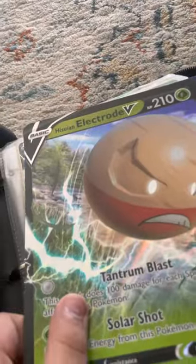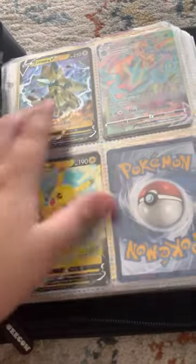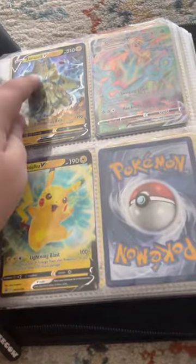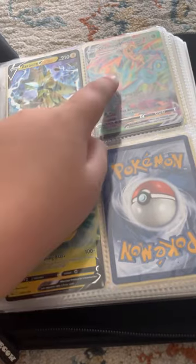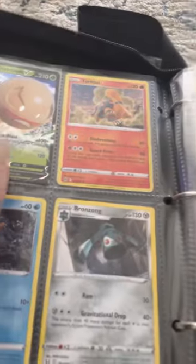We got Electro V, Pikachu V, Pikachu V, Zacian V, the Wise V-max, and a hazy one - another Electric V.